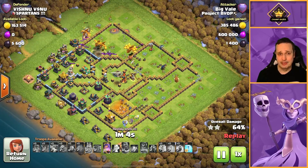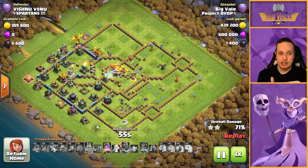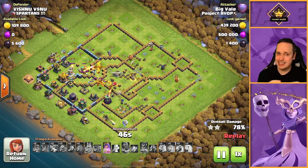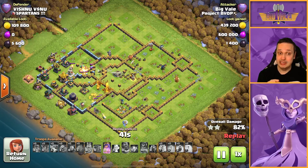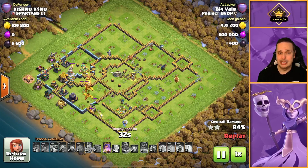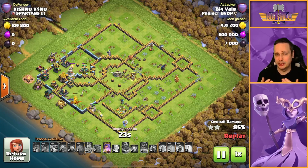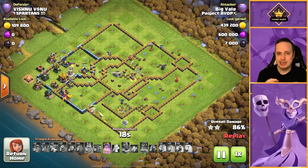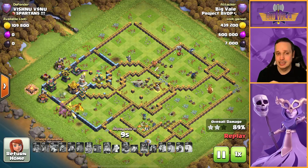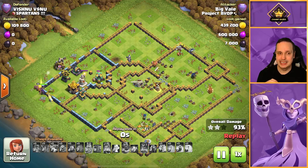Eagle down. Super Dragons pushing through. Queen is still up, and we have a Freeze spell left. We've got 5 Super Dragons in play — just lost one to a Seeking Air Mine. We're moving into a really tough area with the Scattershot and the Warden. Unfortunately the Super Dragons tasked with that area got wiped out pretty quickly. The Queen did a really nice job — if anything was the most valuable thing in this attack, it was the Queen. She was the MVP. Sadly it's not enough. Super Dragons dwindling fast. The Warden and Scattershot combination can be absolutely devastating.